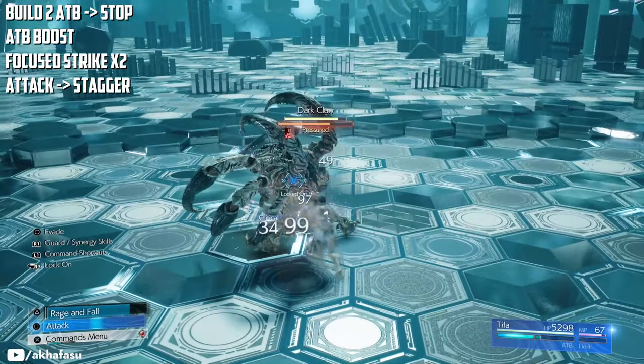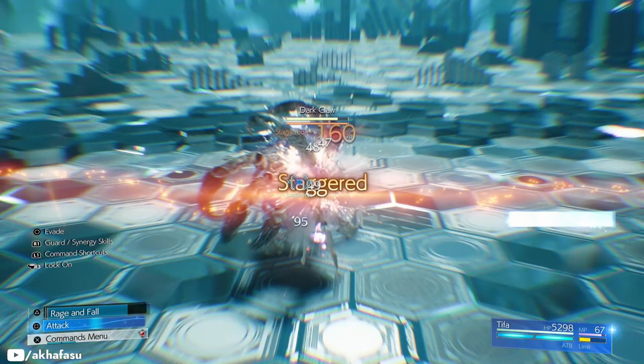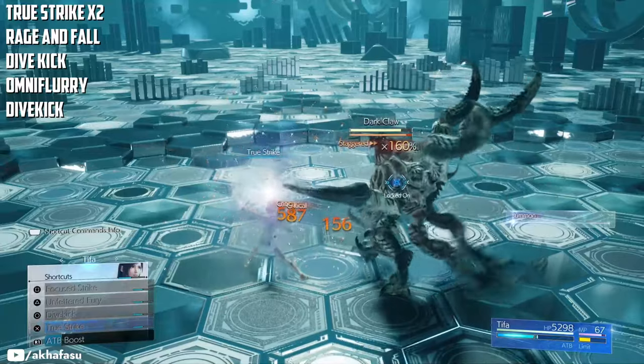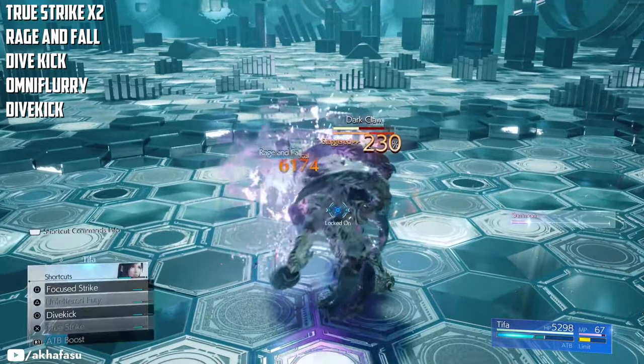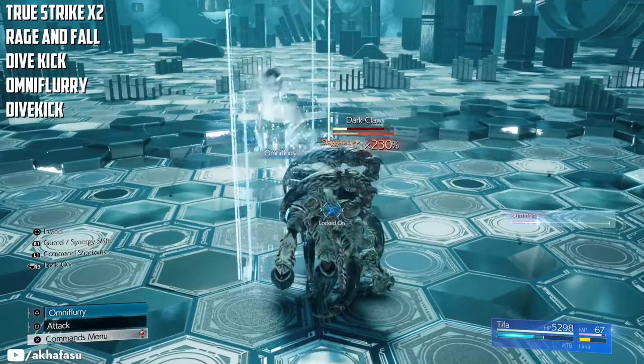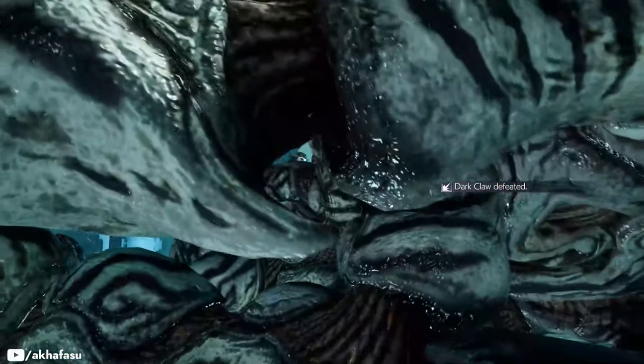Keep attacking until you stagger the Dark Claw and build two ADBs. Now time to do these precise attacks to finish it off: True Strike, another True Strike, Rage and Fall, Dive Kick, Omniflurry, and then another Dive Kick. Don't worry about your ADBs — they'll fill up if you follow the sequence of attacks.